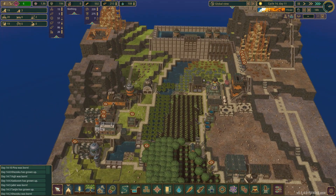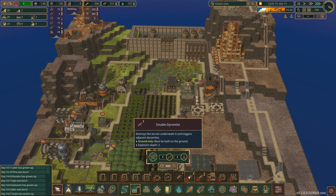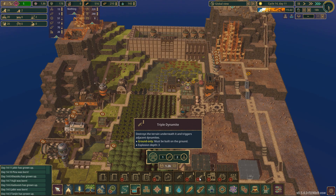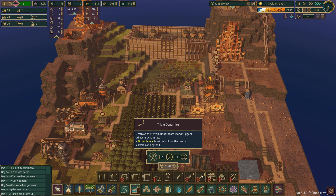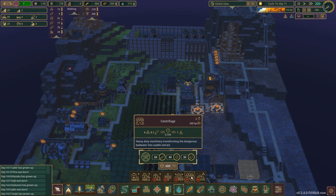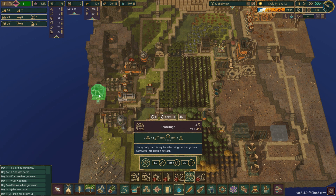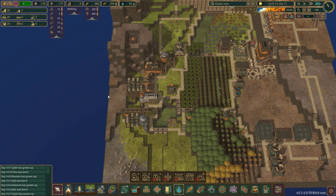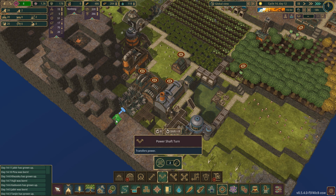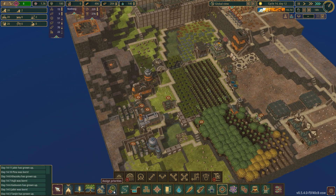The next thing we need to do — I would like to unlock more dynamites. I would prefer the triple dynamite actually, even though it's quite expensive. And if we are unlocking that, we will also be needing the centrifuge so we can make extract. That's a little bit expensive too, but I guess we will start with that. I was thinking we could place it over there and connect the power back here.